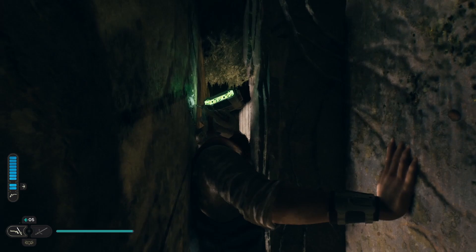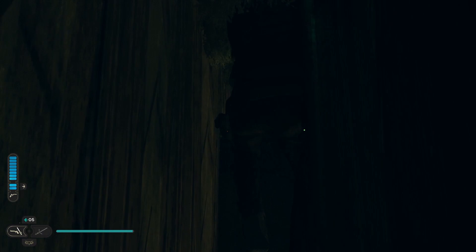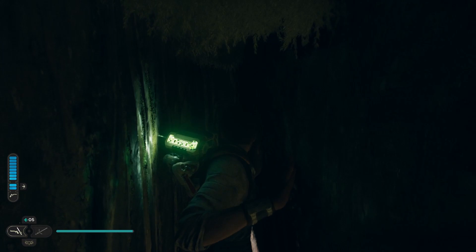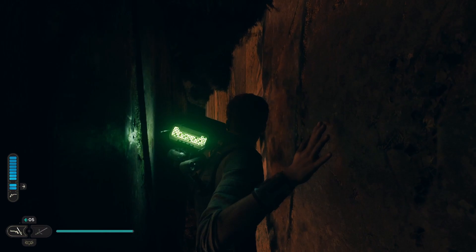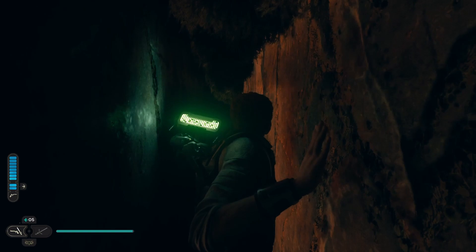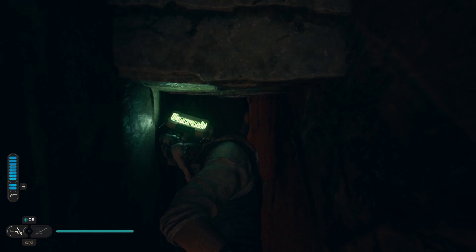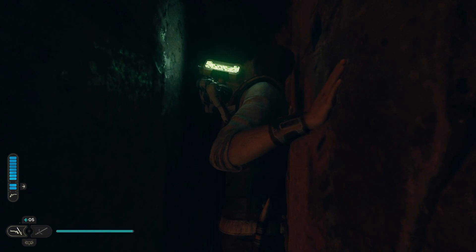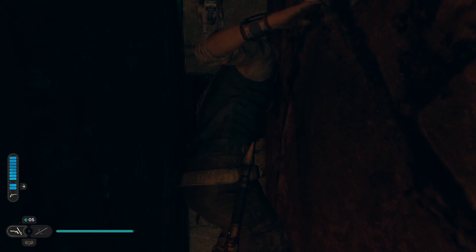Slip through here, keep going. He climbs up, heads over here, climbs up again, jumps through. This is one hell of an Easter egg — even the way to get to it is an Easter egg in a way. Round this corner, flipping under this, got to crawl through this area.